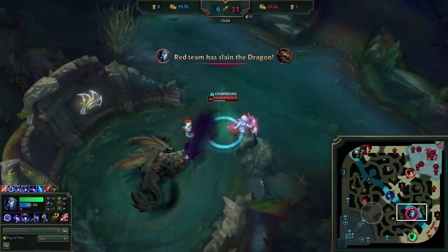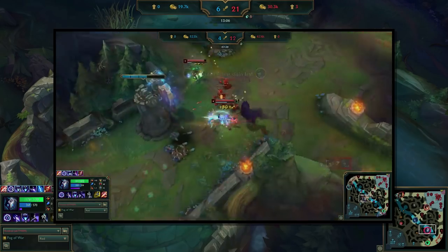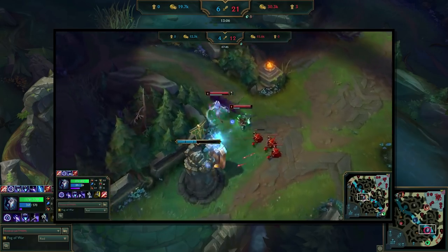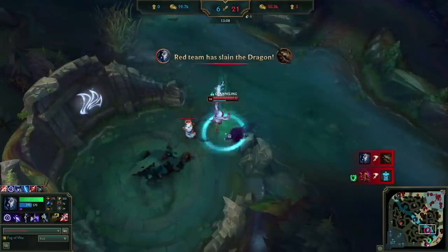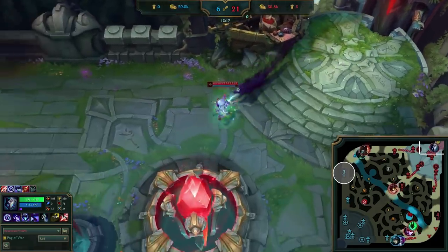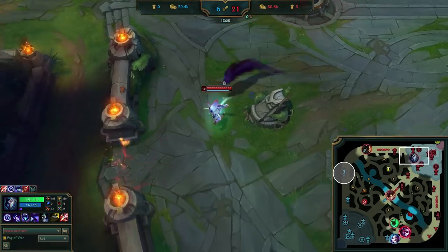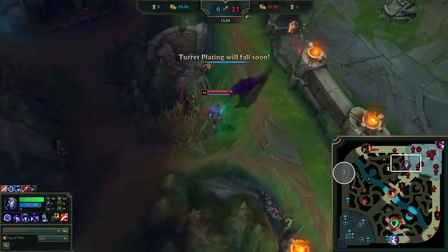While I was fighting bot lane, Ziggs was able to take the mid tower. This may seem like good fortune, but I actually ganked mid lane early and helped take turret plating, which is why he has the lead in the first place. Now that both bot and mid towers are down, our next goal is the top tower. I made sure to type to my bot lane to tell them to rotate top — you should be doing this as well since most teammates aren't aware of what to do.